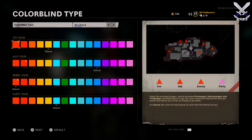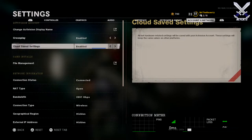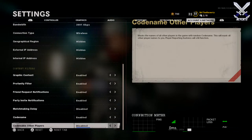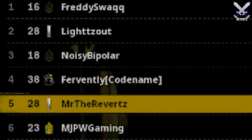I highly recommend turning this on and customizing the colors to something that works better for you. Props to Treyarch for giving us this option. Additionally, in the account and network settings, if you toggle on 'Code Names,' this will hide your Activision ID from players in the game by generating a random code name. For example, my friend Prestige's real Activision ID is set, but after toggling on code names it was changed to a randomly generated name.